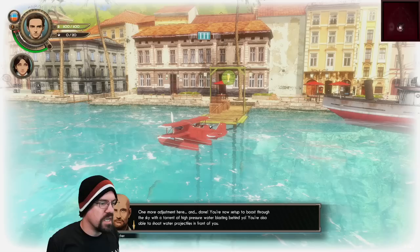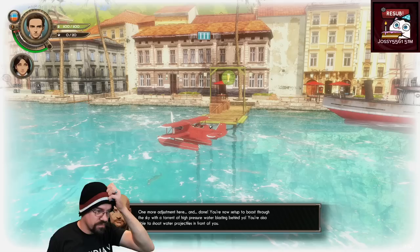One more adjustment here and done. You're now set up to boost through the sky with a torrent of high-pressure water blasting behind you. You're also able to shoot water projectiles in front of you.